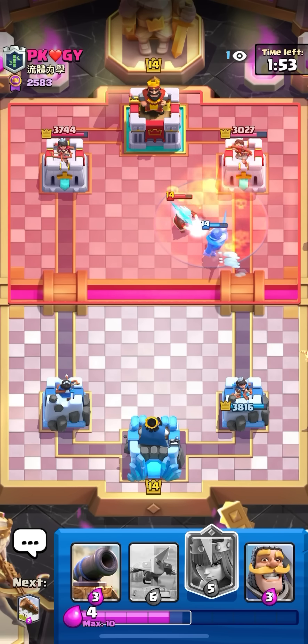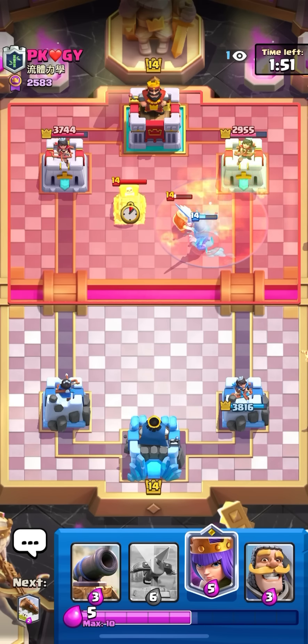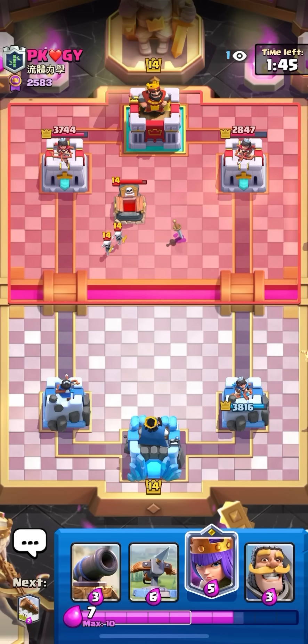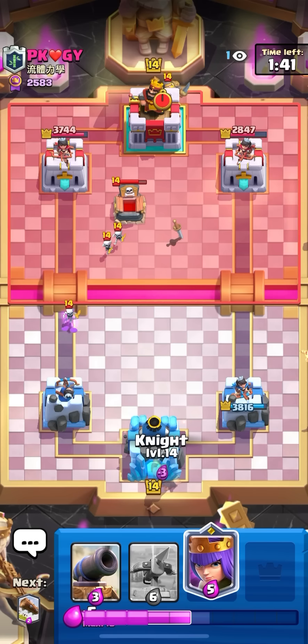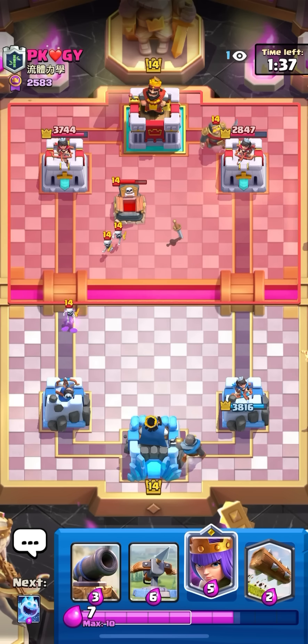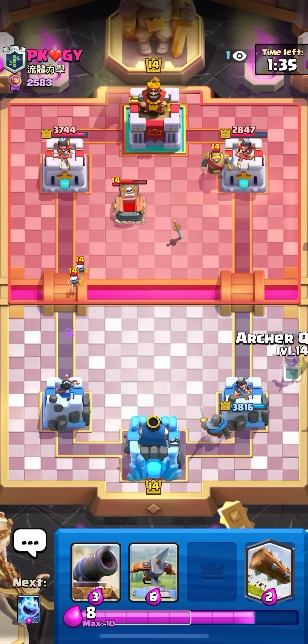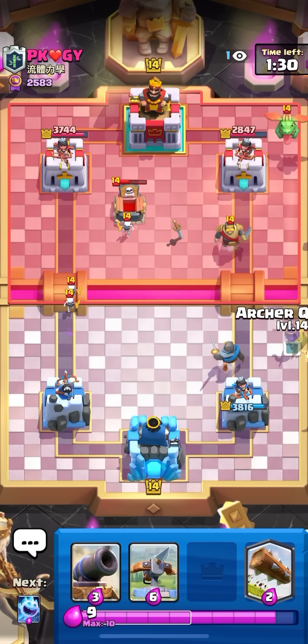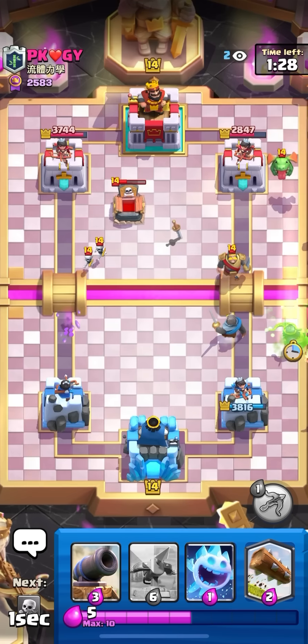Poison is gonna do a lot in this matchup — it's such a good spell here. I can take out the tombstone, I can take out the ice wizard, I can even damage the baby dragon. I can even play it on defense but I don't really have to — my defense is pretty good against graveyard. I'm gonna knight the back here to cycle. He might go baby dragon in the back, so I'm gonna play my queen same lane — gonna have to play it on the side because if I play on the left he might nato that away, which would be pretty annoying. Just gonna go for a queen on the side.